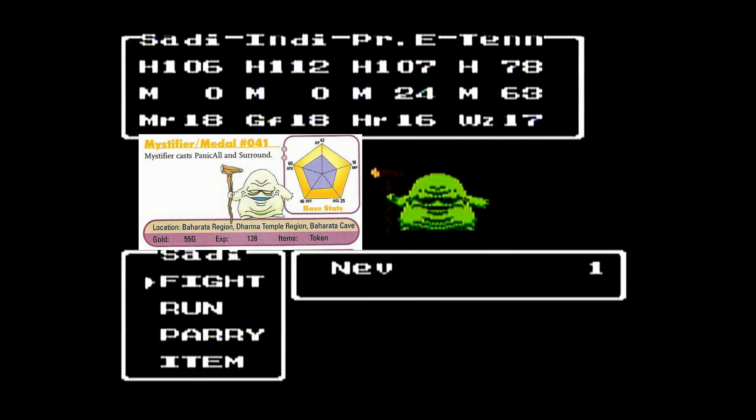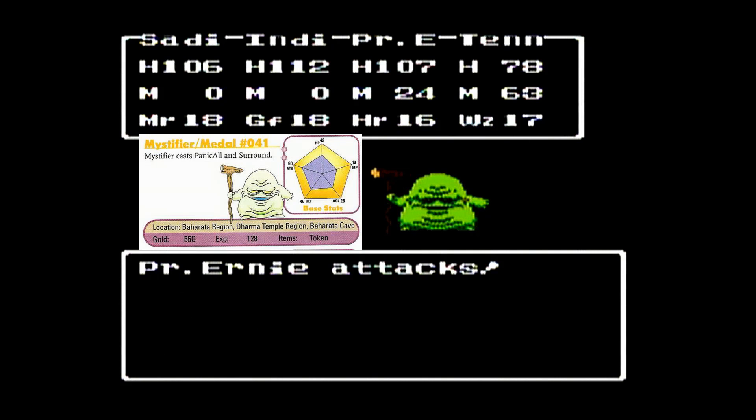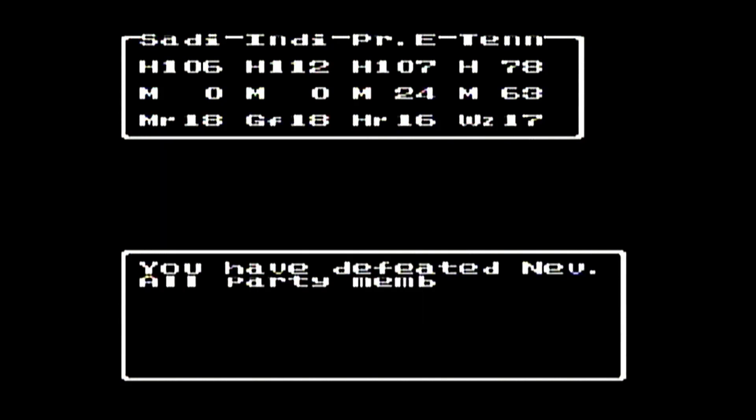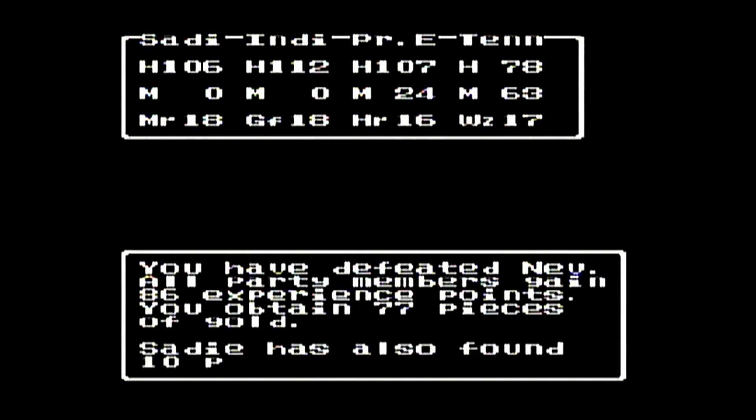Your Chaos-afflicted character will just basically start attacking their own allies. It gets really annoying if, say, Tennyson got hit by it, because then she might cast Firebane on the entire party.